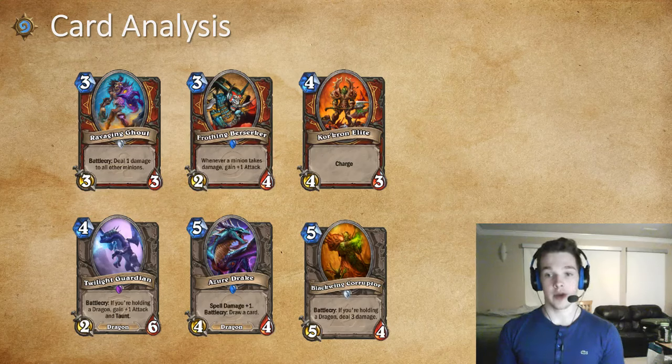Blackwing Corruptor is a really strong card and one of the reasons why this deck works so well. Five mana, 5/4, deal three damage is really good — very comparable to a Fire Elemental, but it does have to be activated by dragons. Always try and keep dragons in your hand for when you have this card.